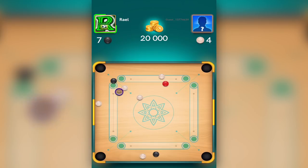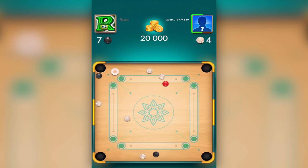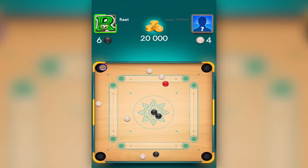I touched the white by mistake so I missed — I was scared, but I knew the white over there would save me because he'd have a hard time putting it in. I was waiting for him to play, and I didn't expect him to miss. Over here I tried to end the match but I lost my player — so now I got back another disc and have three black discs, and then I can end the match.